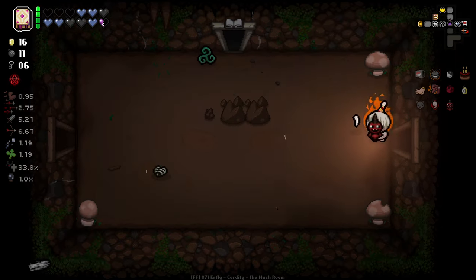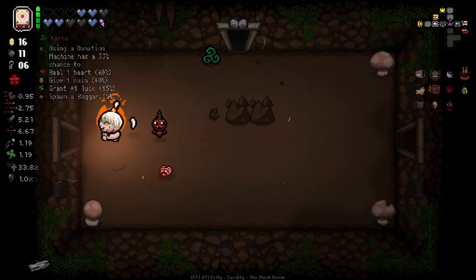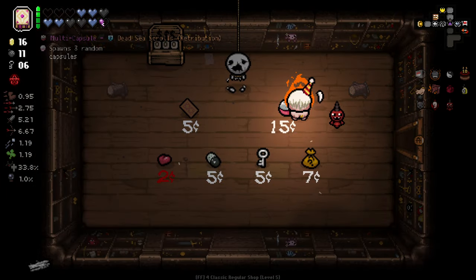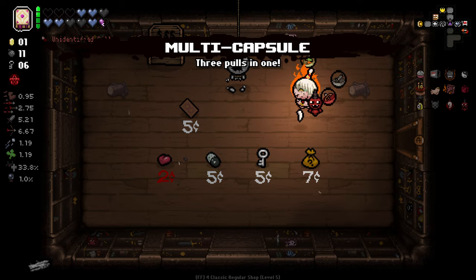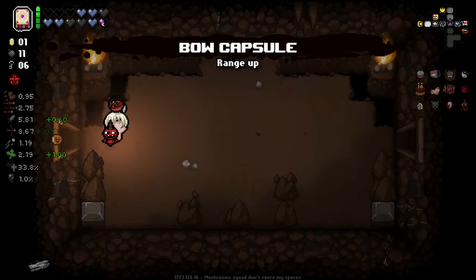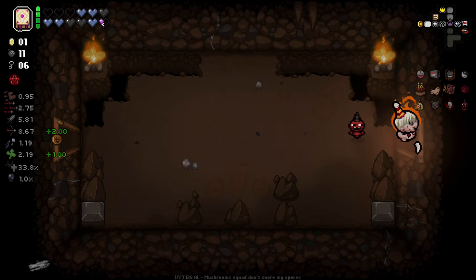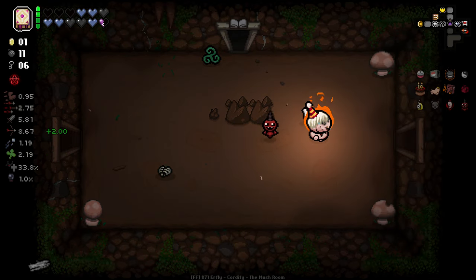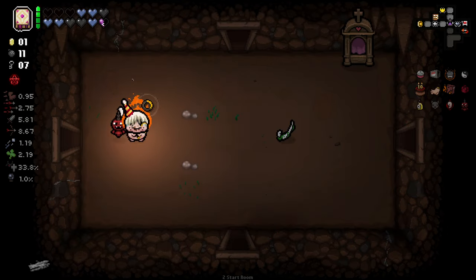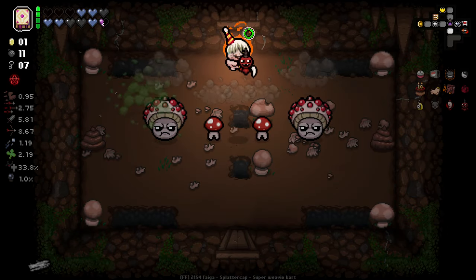Let's go back and get our Capsule — I forgot about that for a hot second. The Capsule could give us some very, very good stats — it only gives us three, but you never know. We got damage and luck — range isn't much, although I don't know how range interacts with C-Section. It might be really good if it affects the lifespan of the C-Section babies.